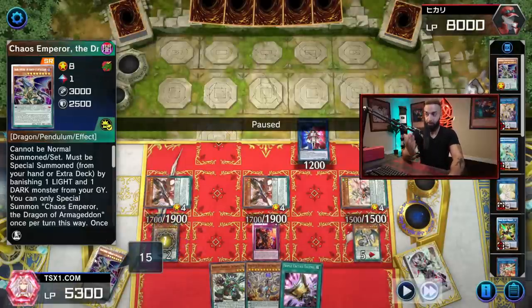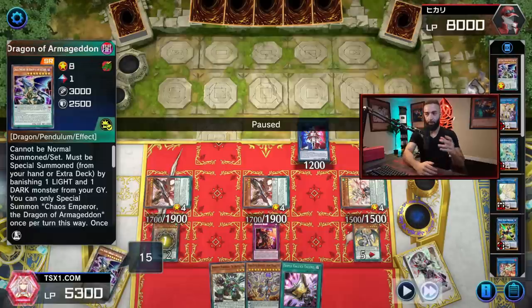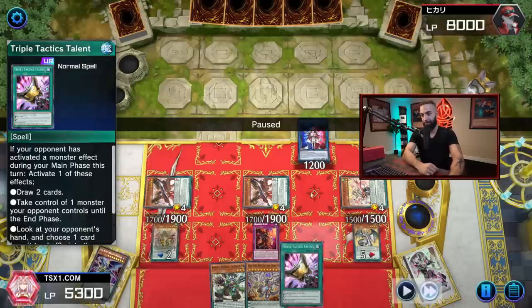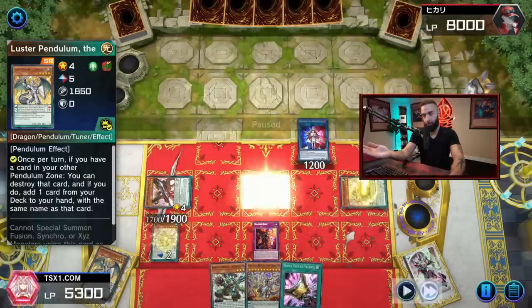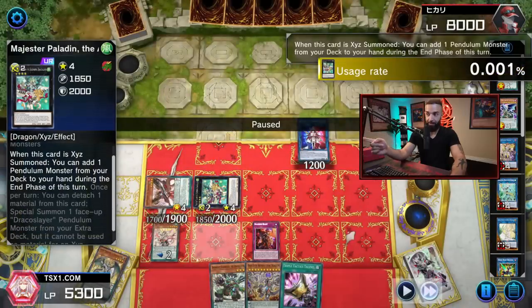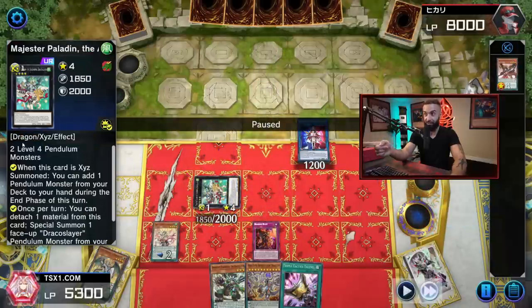Going second: if your opponent didn't stop Lubelion, didn't stop Magnum, didn't stop Chaos Emperor Dragon — they're cooked. You can special summon Chaos Emperor Dragon as well; save it for any moment that might be bad. You can play around Imperm by going into this guy first. If going second, use Chaos Emperor Dragon to push through opponent interruptions, then go into Beyond the Pendulum. You have Talents as well. Use Maiden to search Dynamite, then pop Luster Pendulum — this is an extender. You either Pendulum Summon Luster Pendulum or summon it via Magister Paladin.